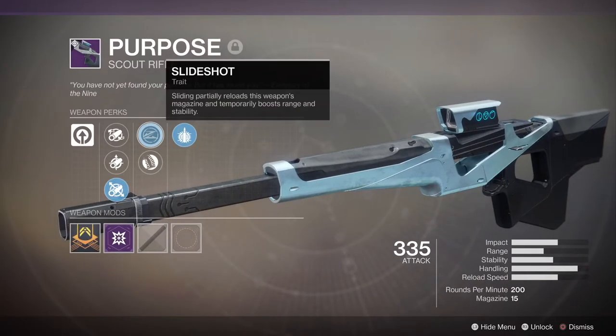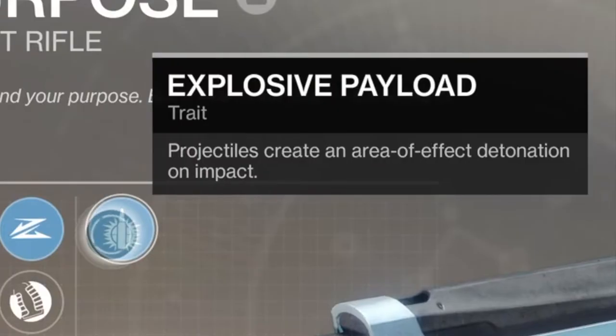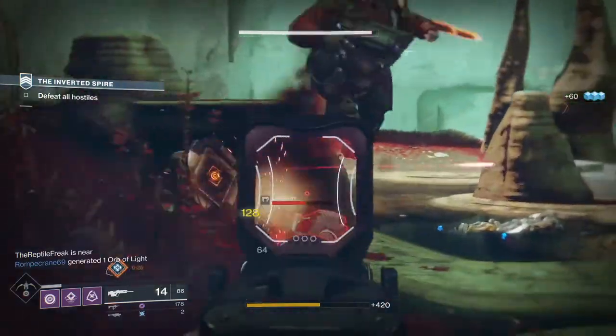On top of that, it also comes with an enemy highlighting scope — highest ability — but most importantly the gun comes with explosive payload.